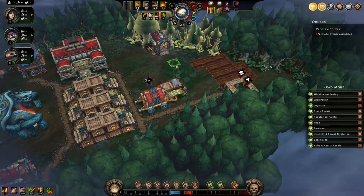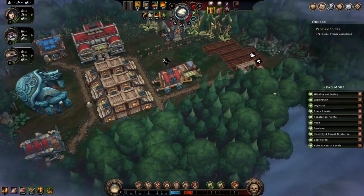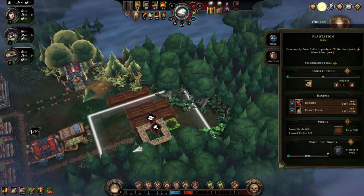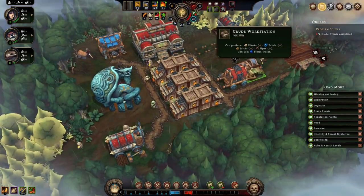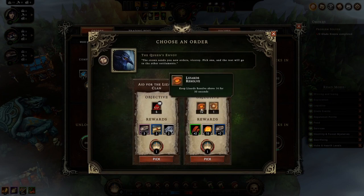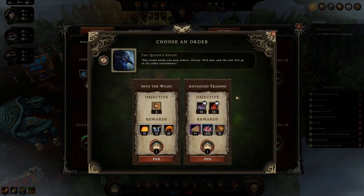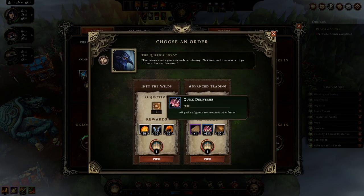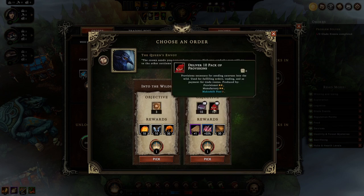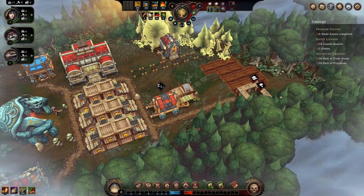I'm going to bring the woodcutter's camp a little closer, and eventually we'll do a path — right now we don't have anybody free. It's time for new woodworks. Provisions, lizard resolve, and glades — we'll do glades and some more glades. Deliver, actually, because it produces faster — we'll try that one. Seems a bit harder but we'll see.